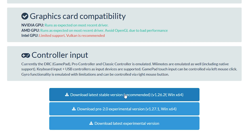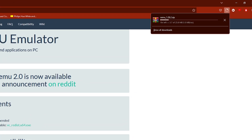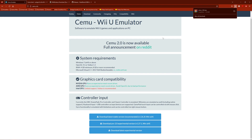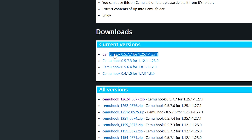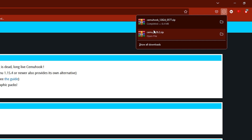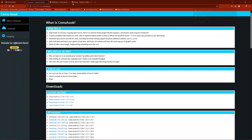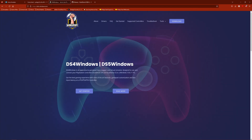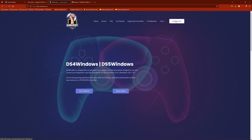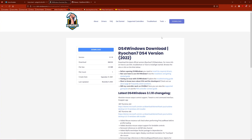You can download the experimental versions if you want. Next, go to the website called Cemu Hook and download the latest version. Next, assuming that this is your first time using an emulator, I highly recommend downloading DS4 Windows — this is if you have a PS4, PS5, Pro Controller, or Joy-Cons. I will download it for testing purposes. This will allow us to use motion controls, so go to the download tab and click download.